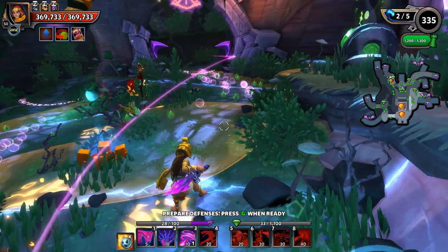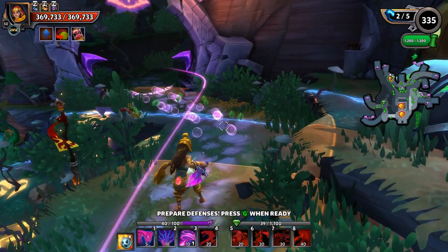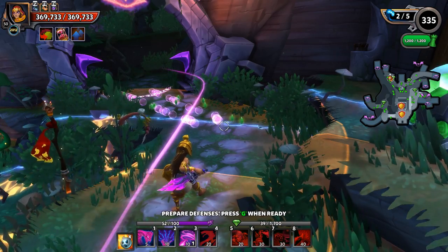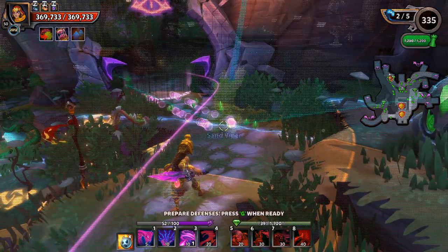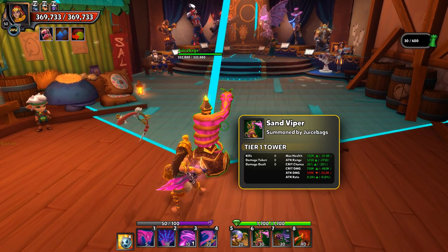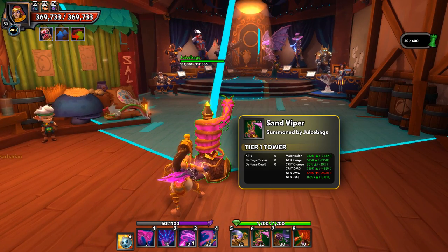Once we get to 50% appeasement we're going to get the three upward arrows and we'll have the maximum stat increase. The stat increase can most easily be seen if you throw down an offense tower — so let's throw down this sand viper for example. We can see the red damage number on it: we're doing 129,000 per attack.